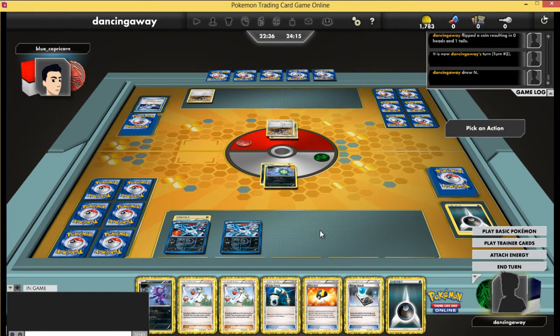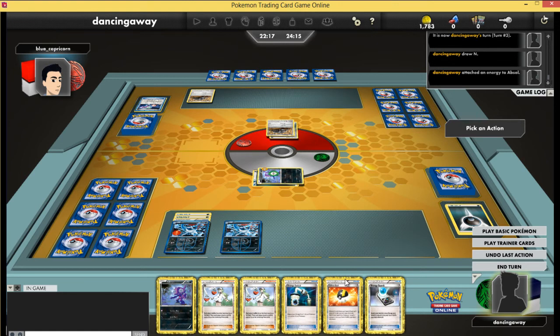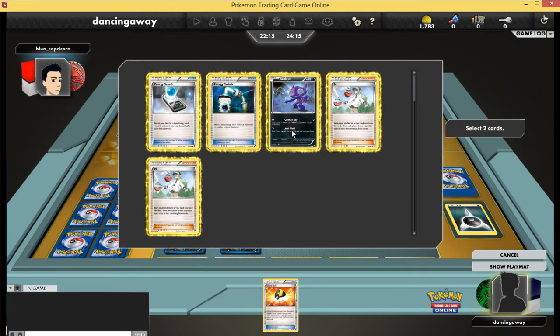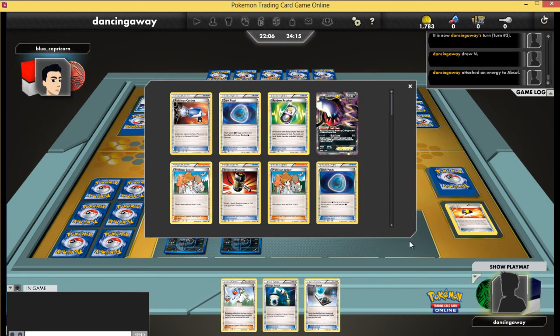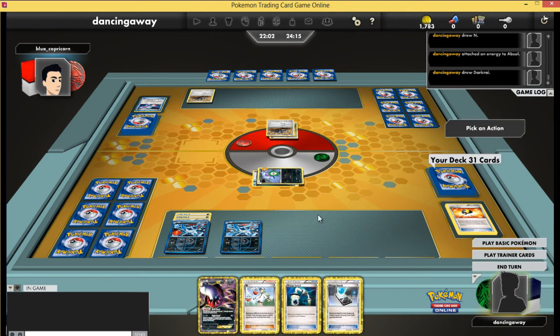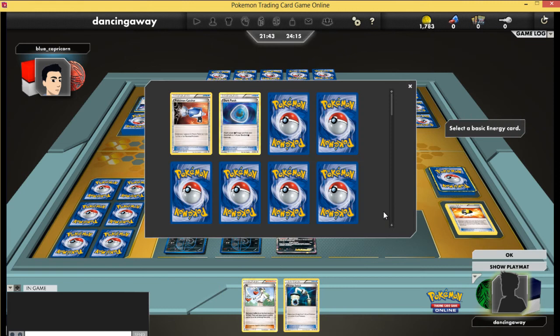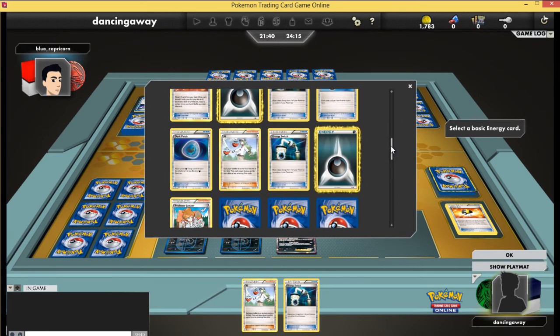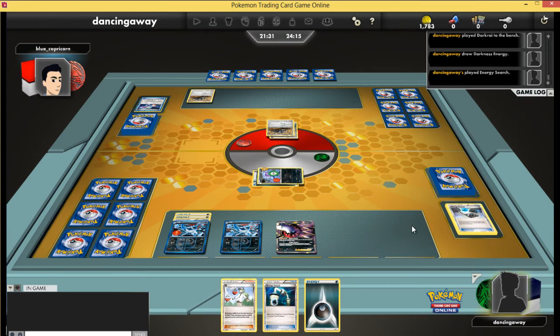He immediately gets a heads and a tails on Laser, which means I can't attack this turn. I should be playing Keldeo in this deck but for some reason it's not in there. He managed to mill away an energy, which is annoying but not the end of the world. I'm getting a Darkrai out to take advantage of that free retreat, so I can retreat Sableye for free and move the energy onto something else. I'm playing very carefully — not playing anything more than I need to.